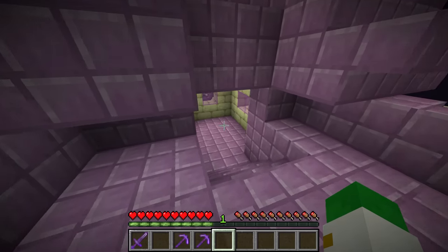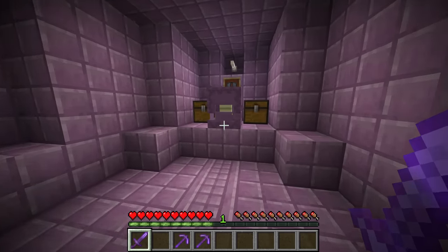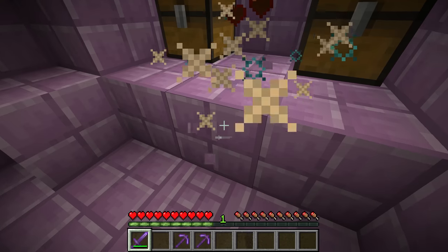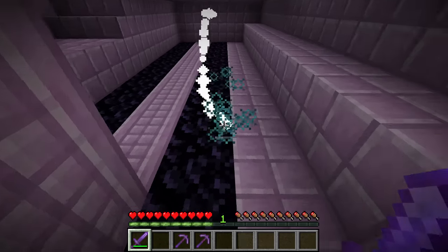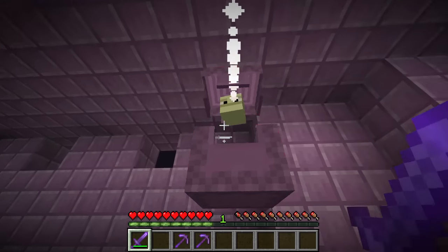When you're in the end city ship, you want to go down to where the shulker is that's guarding the treasure. Start by killing that shulker, and be aware that they fire shulker pellets at you, but you can stop them by tapping them with your sword or just hitting them.